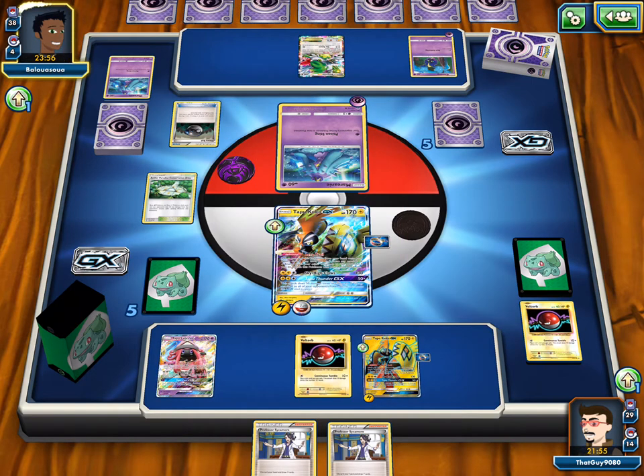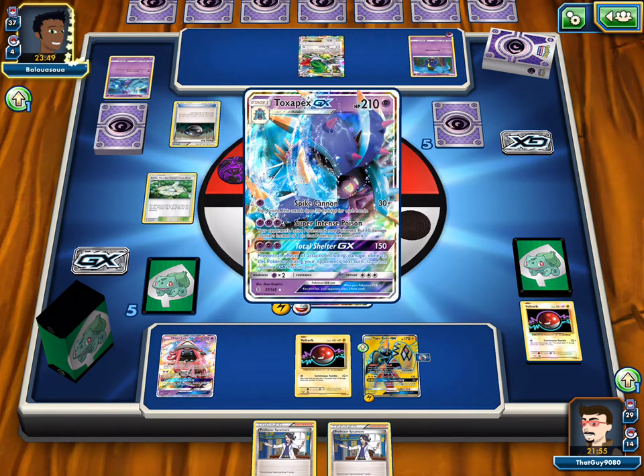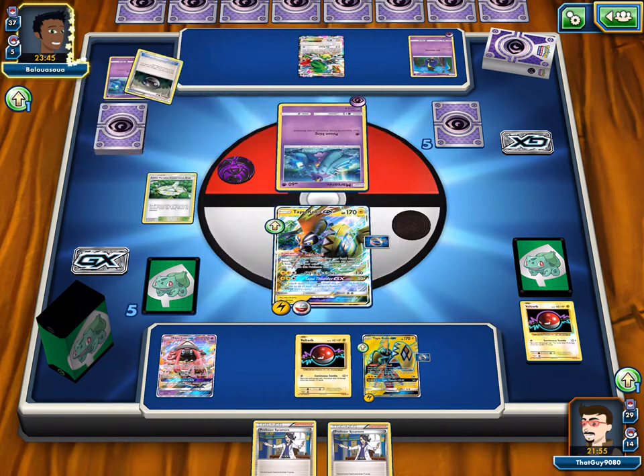What do they do for like a dual type one? Like, I'm pretty sure with Volcanion it shows the fire animation, yeah, even though he's part water type. Which I think is discrimination — but you know, his energy requirements are fire, so...